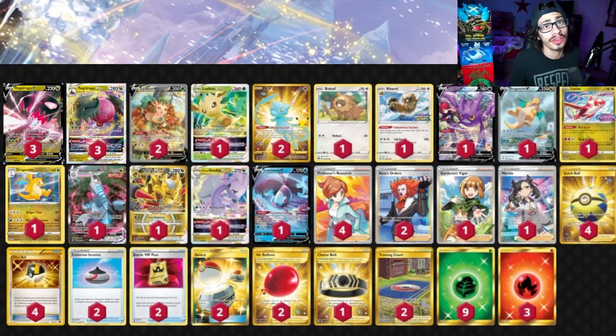Here's my early Regidrago V-Star list that I have been looking at and working around with. Regidrago V-Star's attack allows you to copy any Dragon Pokemon from your discard pile without needing the required energy to use their attack, which is really powerful. We can copy something like Kyogre, Giratina, or Duraludon without needing Metal, Water, Psychic, or Grass energy. We just need to play the energy for Regidrago's attack as it copies those attacks.